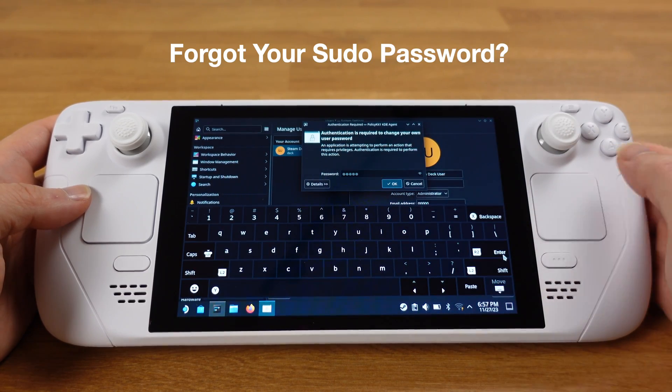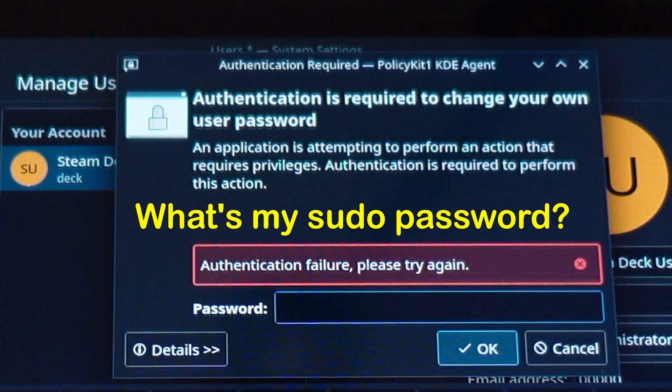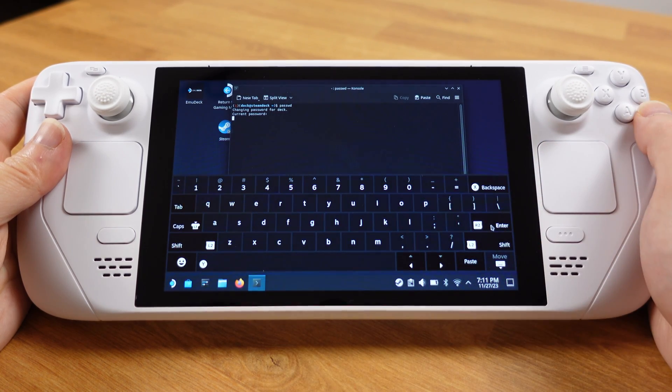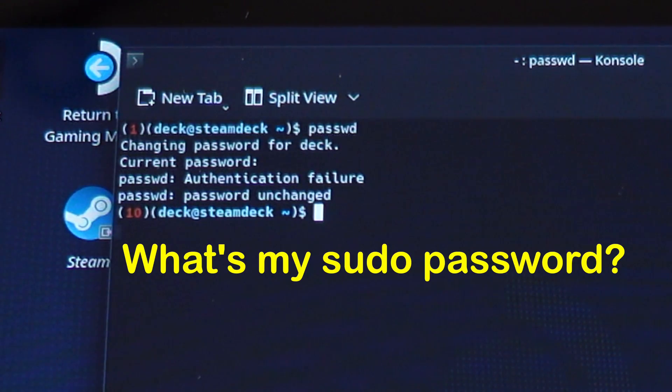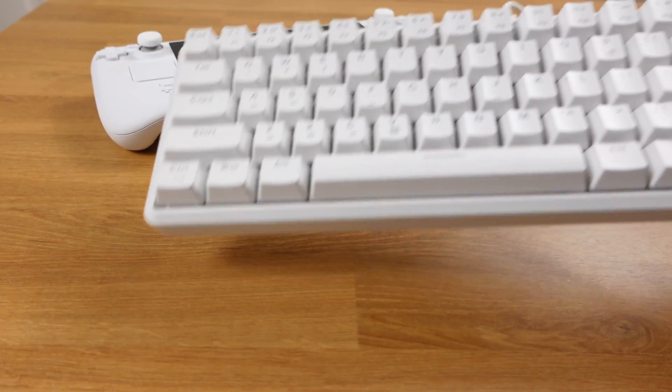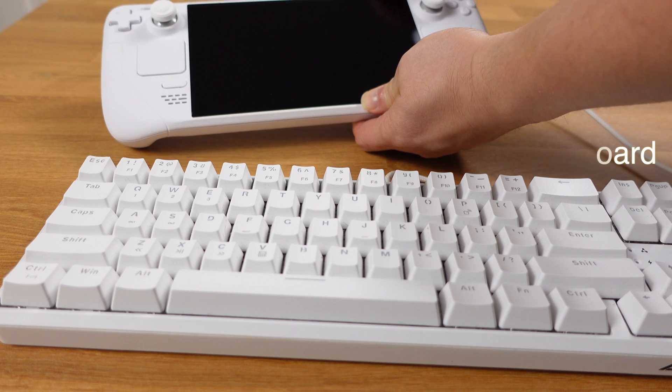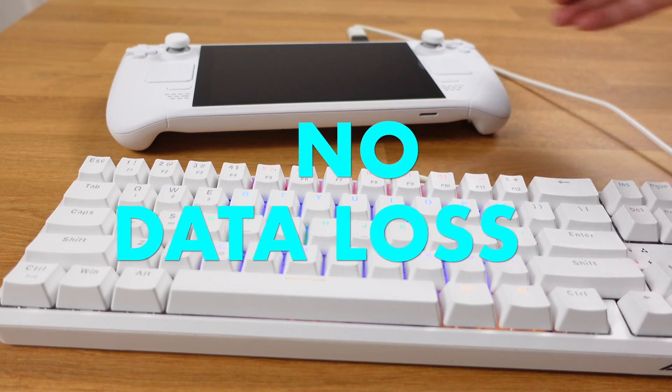If you have forgotten your sudo password on the Steam Deck, you can reset it in 3 minutes without losing any of your data. All you need is a wired keyboard. This is the easiest way to reset the sudo password on the Steam Deck without any data loss.